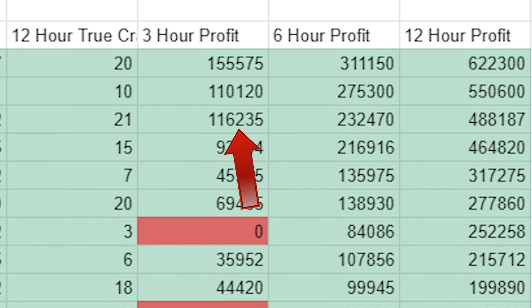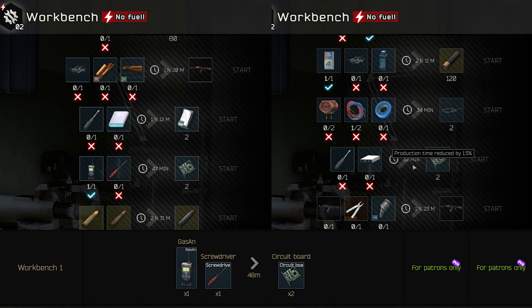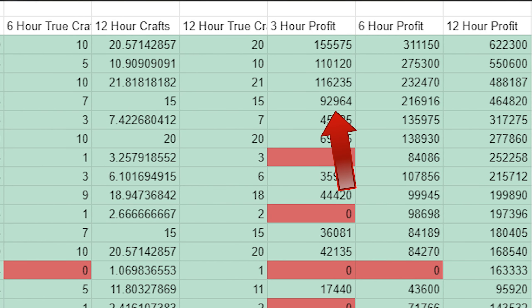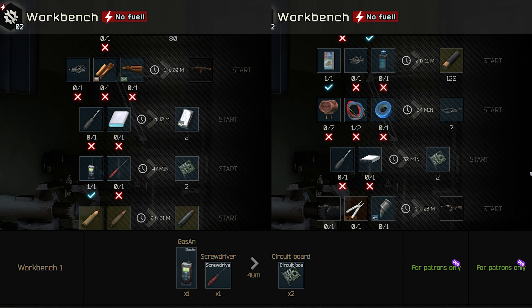You can get about 116,000 per 3 hours, 232,000 per 6 hours, and 488,000 per 12 hours. The other trade takes slightly longer but is cheaper to make. The second trade requires 1 red screwdriver and 1 gas analyzer. You get around 31,000 in gross profits, as opposed to the 23,000 from the previous trade, but it takes slightly less effort at 48 minutes. From the second circuit board trade, you can make 93,000 per 3 hours, 217,000 per 6 hours, and 464,000 per 12 hours. The reason I include this is because, although you make slightly less money, when the other trade gets more expensive, you can rely on this one to still do the circuit board trading and make great money.